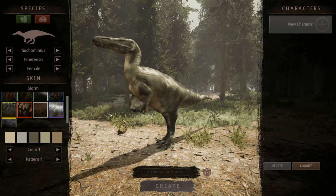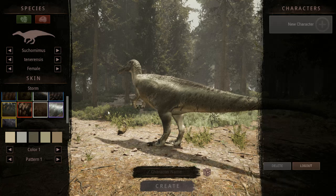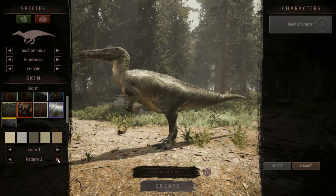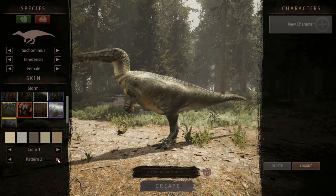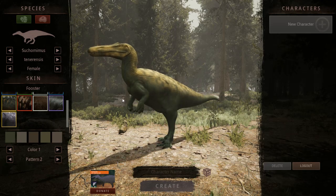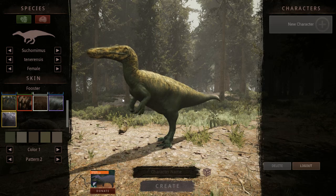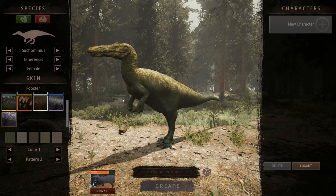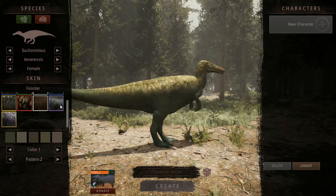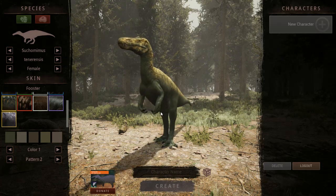There's a skin called 'Storm' — wow, let's see the patterns on this one. Not much change but it looks cool. There's another donation option for the Suchomimus — it's green with yellow, like a yellow face and yellow back with a bit of stripes as well. That's actually really cool, I like that.